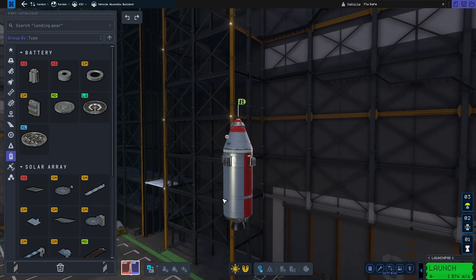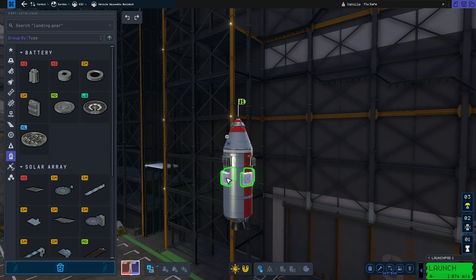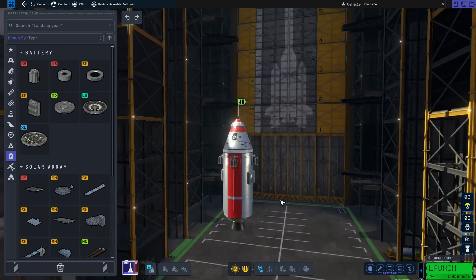We're going to place four batteries to have electricity for the reaction wheels and everything, and then we want to place two solar panels so that we can power the batteries. We'll place them in two-way symmetry.